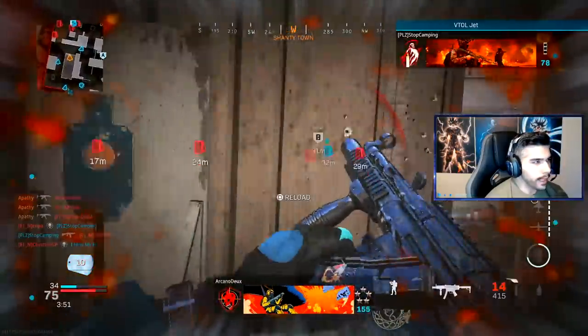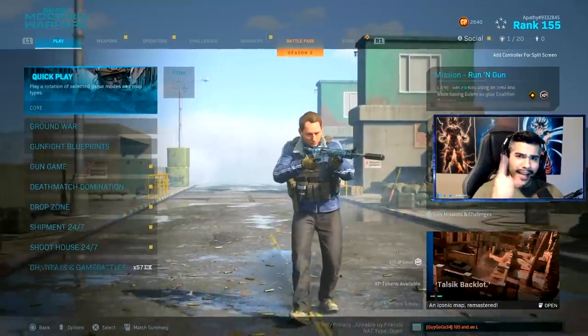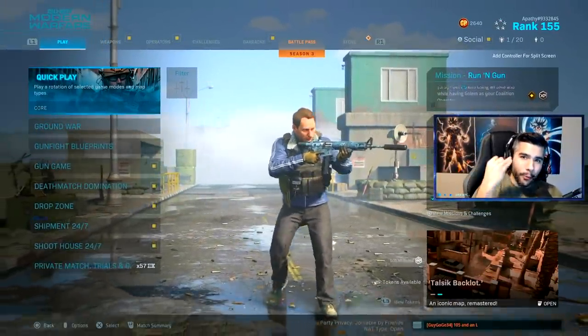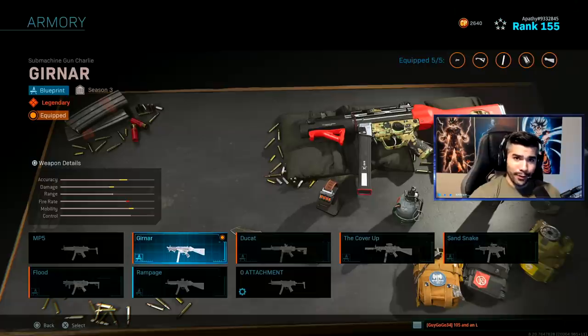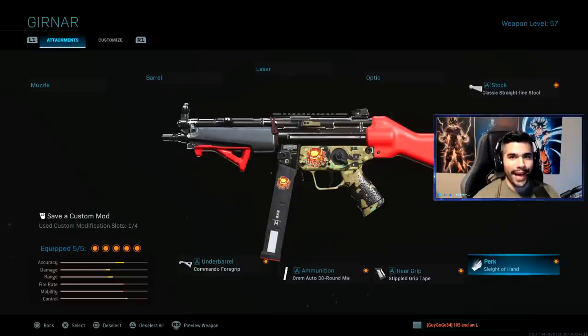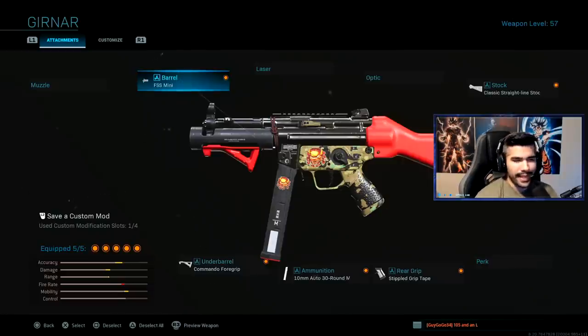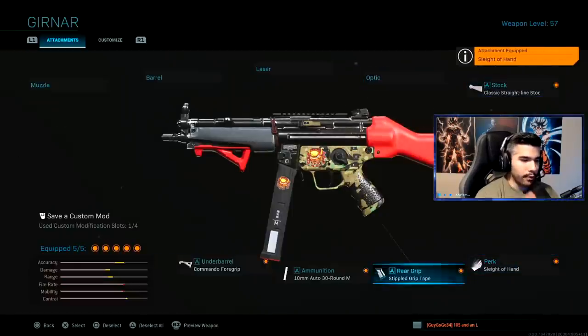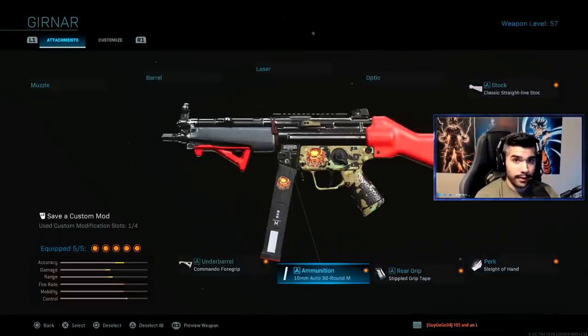Oh my god, listen guys, today I got some amazing gameplay for you guys — 100 plus kill game and a nuke with the new MP5. We're gonna be using the Gurnar, hopefully I said that right. These are the attachments I'll be running. The actual gun comes with FSS Mini but that attachment is pretty bad, so instead we add Sleight of Hand while still keeping most of the gun's look. Make sure to smash the like button!